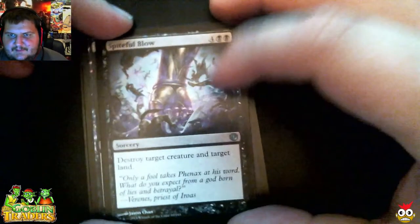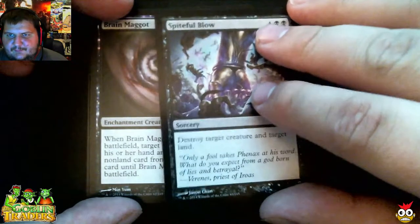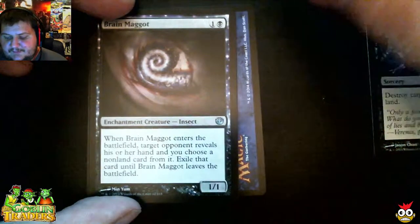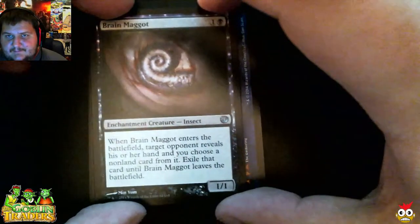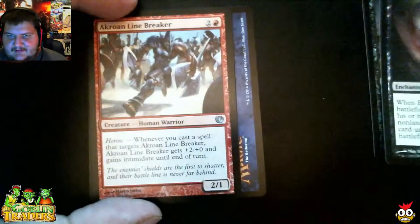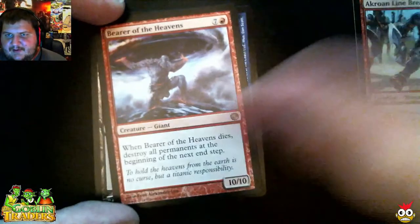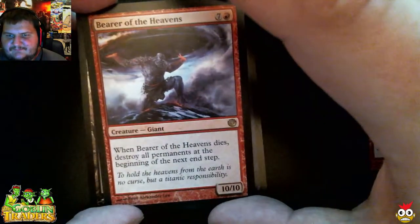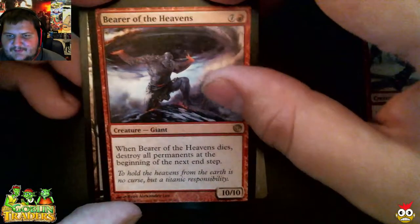We're going to go ahead and start with Journey and just make our own little personal journey through all the packs to see what we got. We go straight to the uncommons and the rares. First uncommon, we have Spiteful Blow — you actually destroy target creature and target land. Here's a Brain Maggot, a Crown of Armies, Linebreaker, and Bearer of the Heavens — a big 10/10, 8-cost giant. Destroy all permanents at the beginning of the end step whenever he dies, so that's pretty nice.